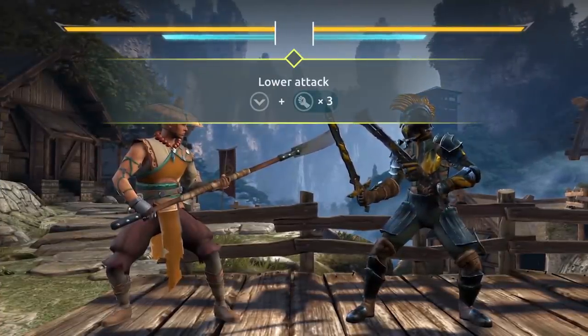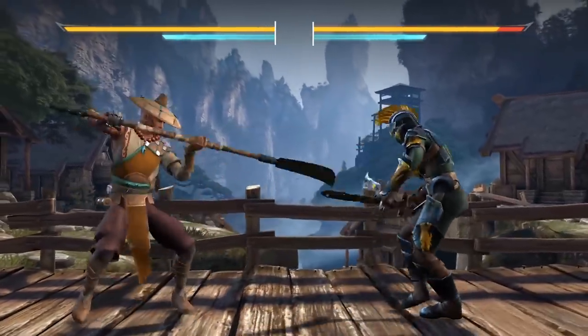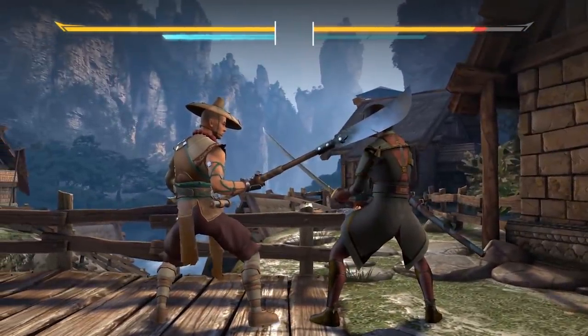When using his lower attack, Shane performs a dangerous combo that deals serious damage and helps to dodge ranged attacks. Shane's heavy attack deals impressive damage and recovers with massive range, but trying to find the right time to use it is simply pretty slow.